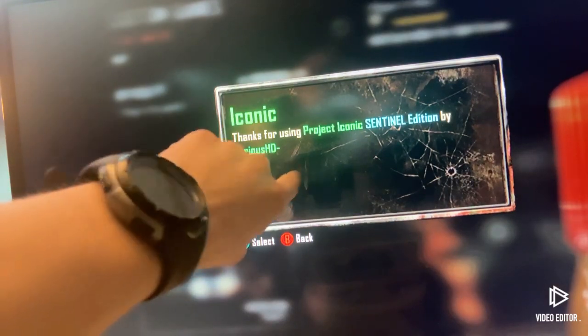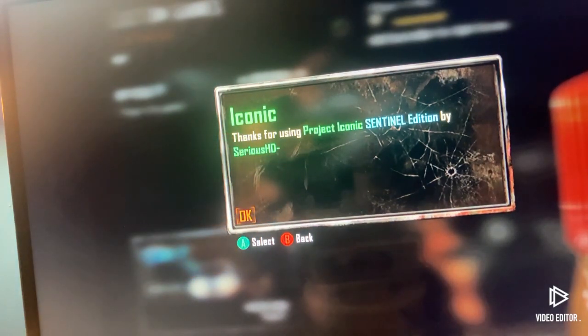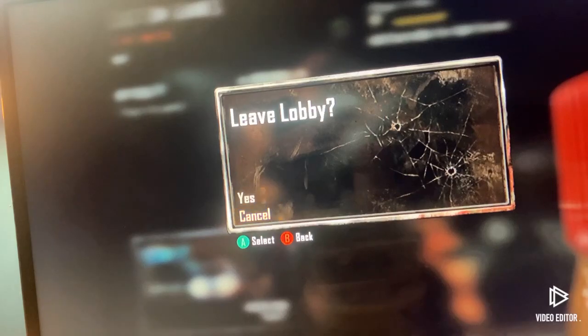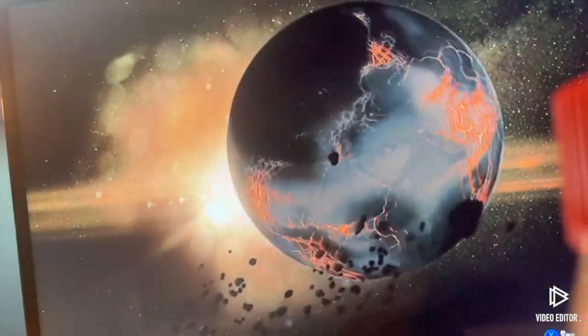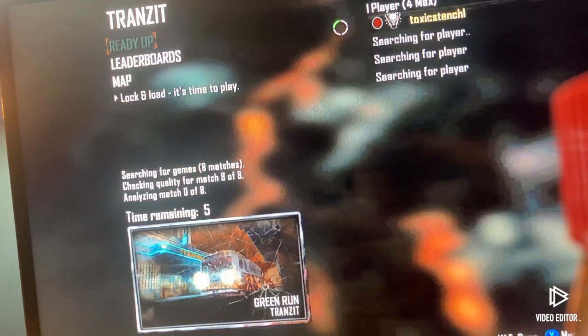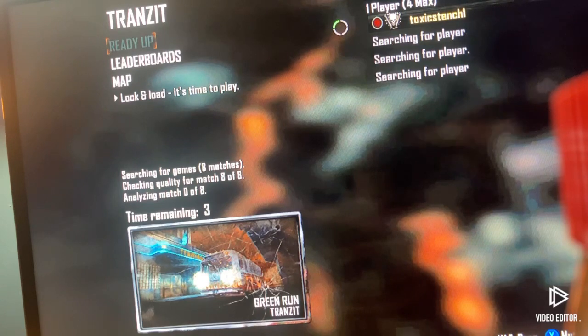It will say 'thank you for using Project Iconic.' You will see that anytime you've got this mod menu — anytime a game ends, you've still got the mod menu with you. Press B, exit, go into a public match, and I'm going to do Transit now. We're going to use this mod menu on some players — let me show you guys how easy this is to use.